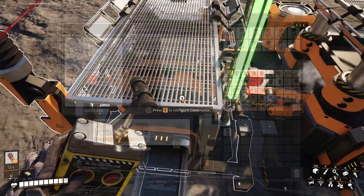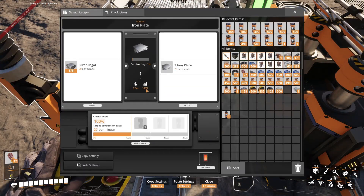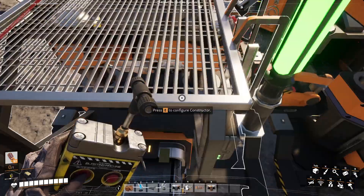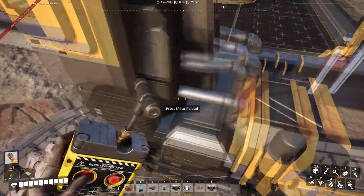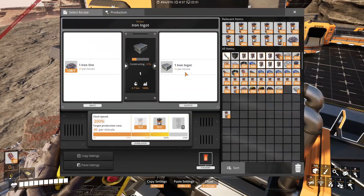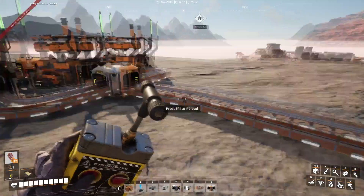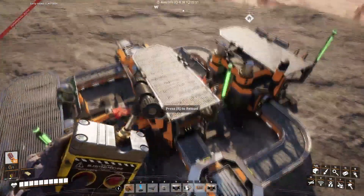Now these three machines will be 100% efficiency all the time, as long as they're getting their 30 ingots per minute. So as long as this is making 90 ingots per minute, and this is getting 90 ore per minute — which it is — this machine and this machine will be 100% efficient.